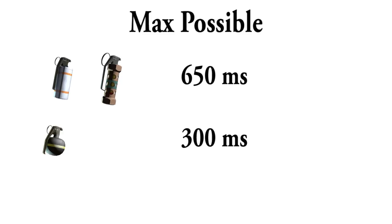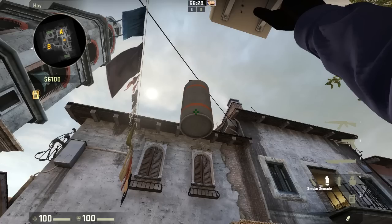The maximum amount of delay that you can reduce is 650 milliseconds for the smoke and flashbang, 300 milliseconds for the high explosive grenade, and 63 milliseconds for the Molotov. This maximum value is assuming that you press 1 at the exact frame that the nade leaves your hands.